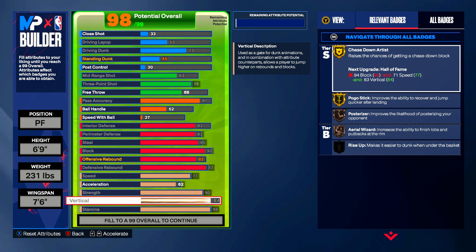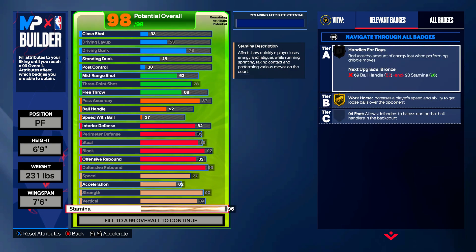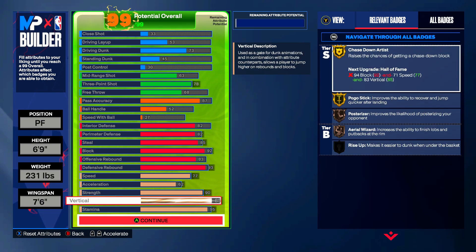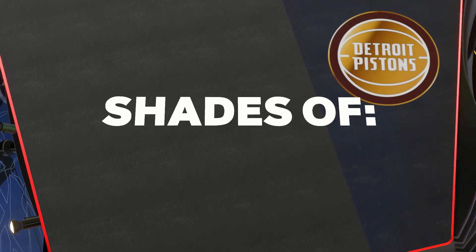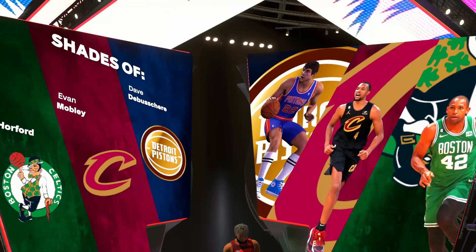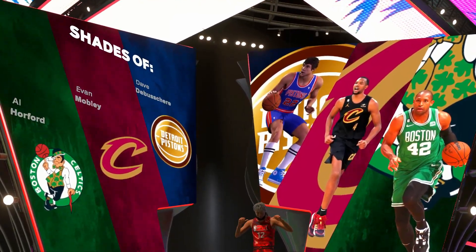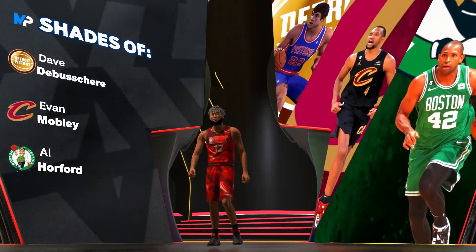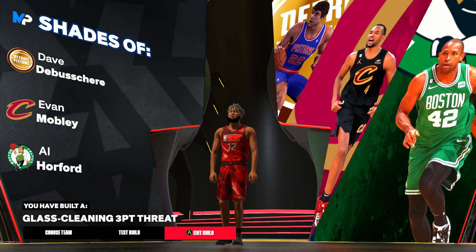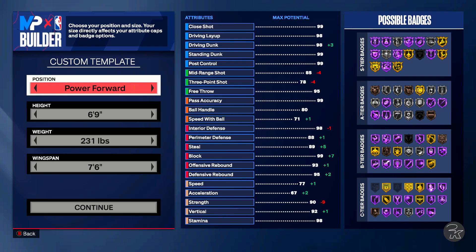Actually, your stamina is going to be 95 — not 90 — and then put your vertical up to 85. Your shades are going to be Mobley, Horford, and Dave DeBusschere — I got two out of three. You are going to be a glass-cleaning three-point threat.